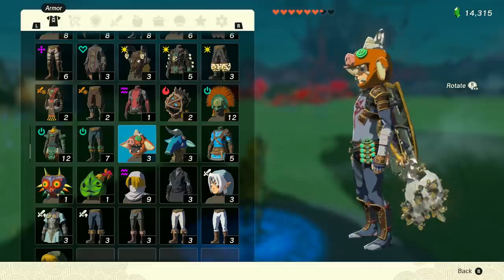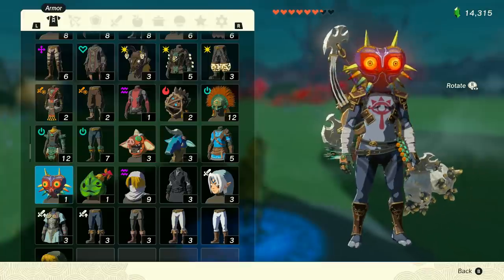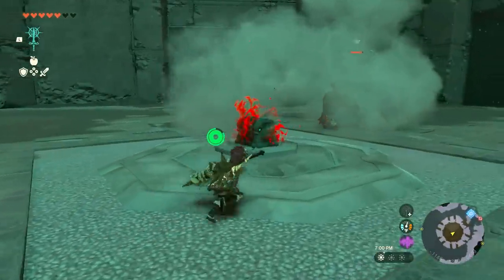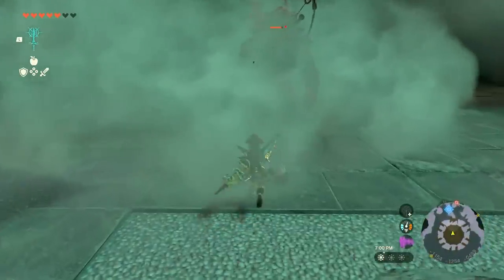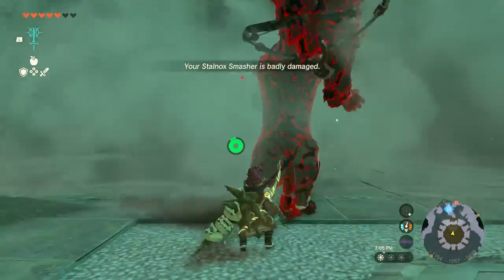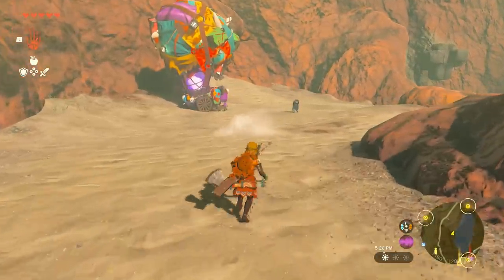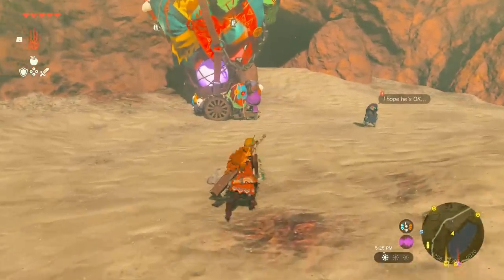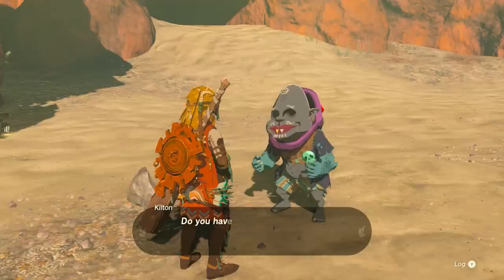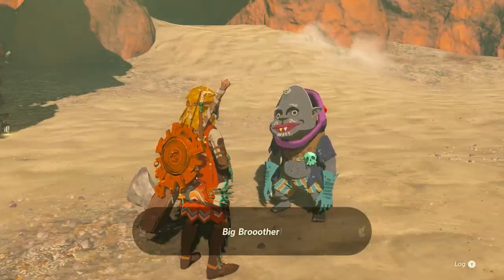We're also going to need either the Bokoblin mask or Majora's mask. To get Majora's mask, you have to defeat all of the Lynels in the floating coliseum in the depths. If you don't know how to kill a Lynel, you can click the link in the upper right-hand corner. The Bokoblin mask we get from Kilton and his brother — you first find them close to Woodland Stable, and you have to give him Babool gems from Babool frogs that you get out of caves. Either one of these masks will work.